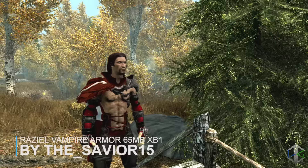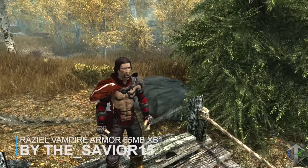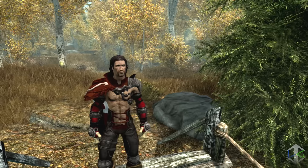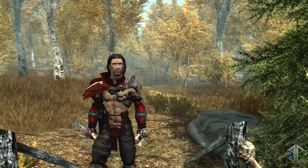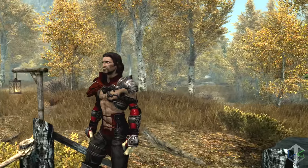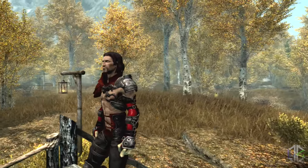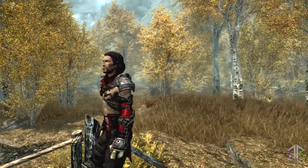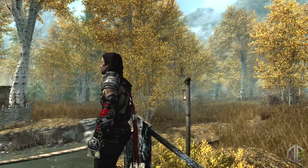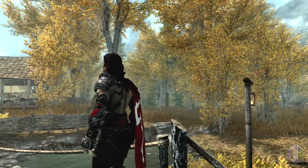Our next mod is a vampire armour that adds Raziel's armour from the video game Legacy of Kain. The armour comes in two versions. The first adds four pieces of light armour for warrior type characters — body, gloves, boots and a circlet. The circlet is invisible, and you need the steel crafting perk in order to forge them. It also adds four pieces of clothing for mage type characters — body, gloves, boots and a circlet. Again the circlet is invisible in this version, and these can all be crafted at the tanning rack.